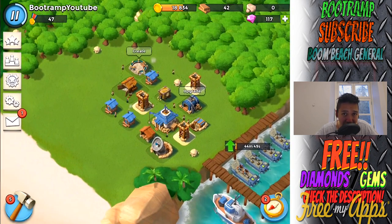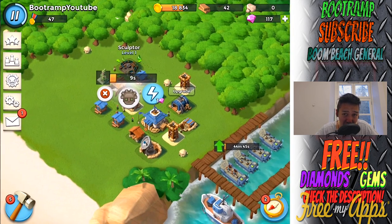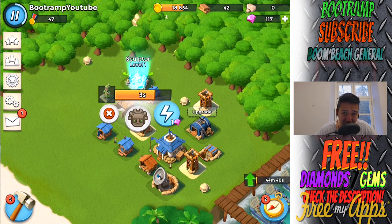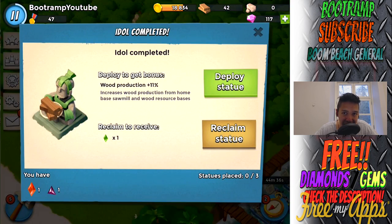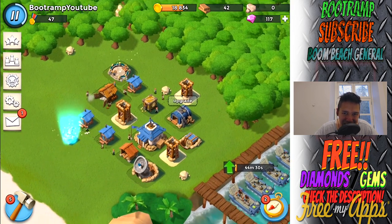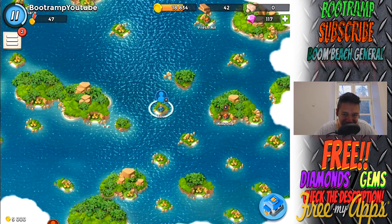We're loading up the victory points reward and I'm going to be choosing the life fragment because I'm going to be building up a statue — I don't have any statue at all. I'm really hoping to get wood or gold on this statue from the sculpture. We're getting wood production 11 and I'm absolutely going to claim that and release it onto my base.